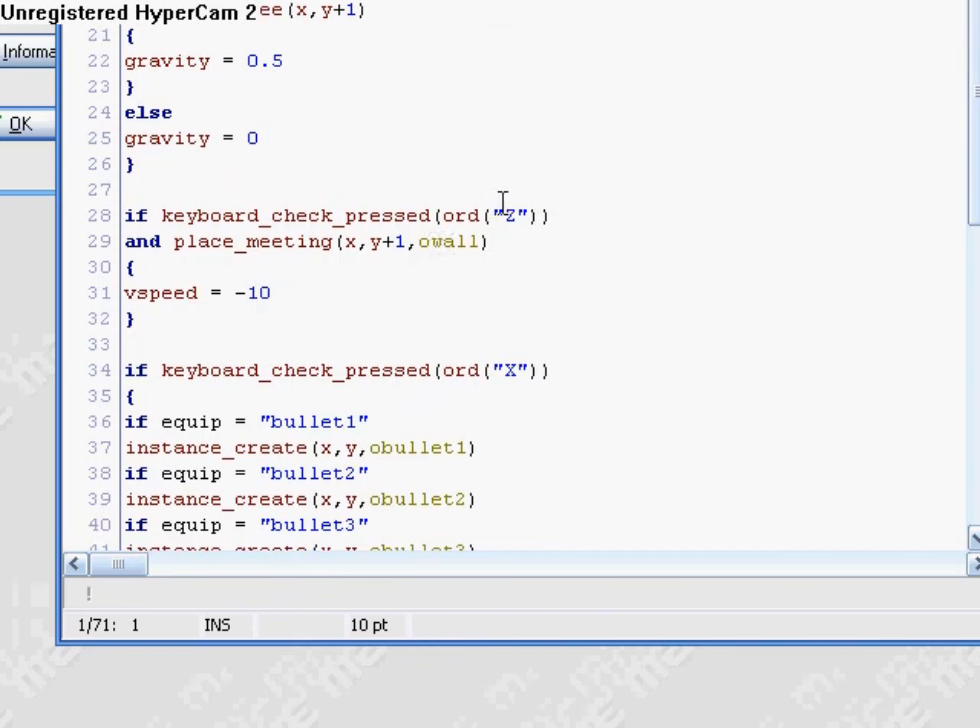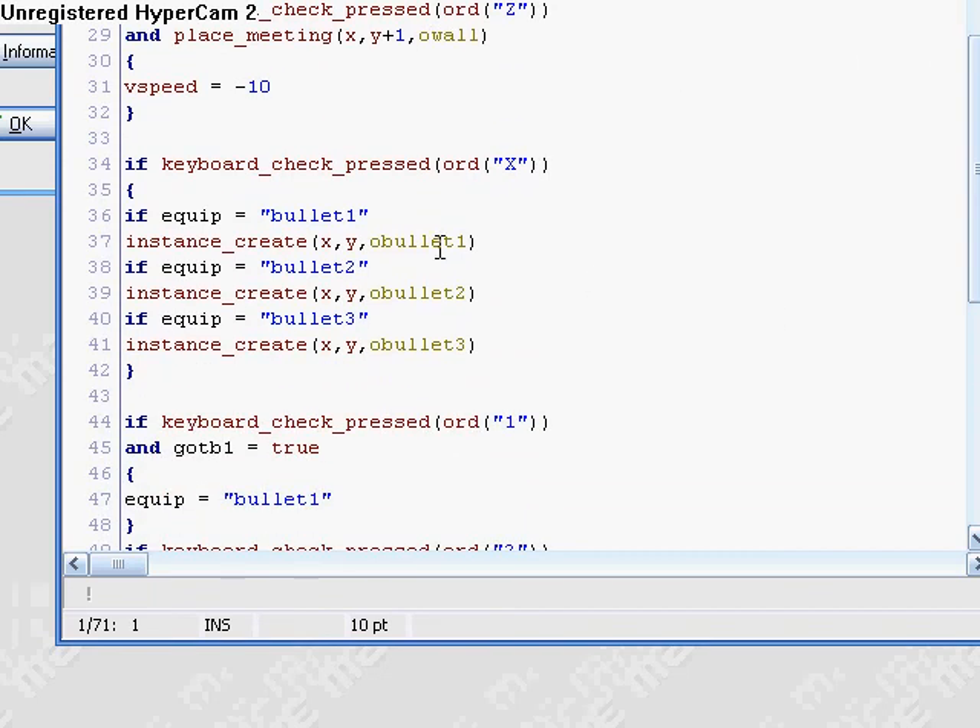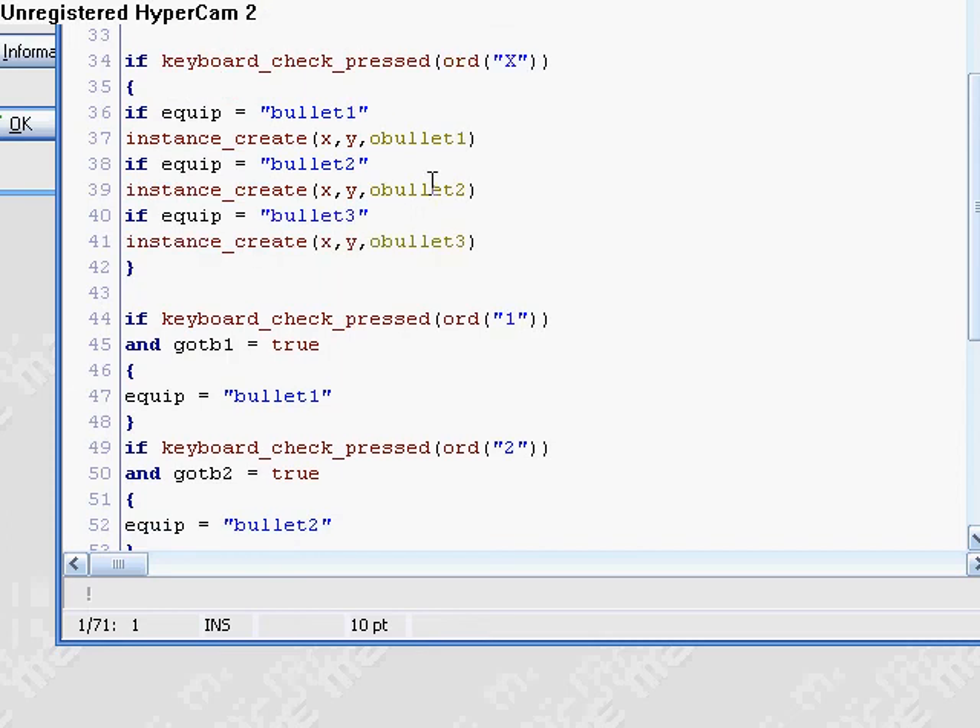You need to change this to O wall instead of object 2. Here it is: if keyboard check pressed X — in the other tutorial it just said instance create x, y, o bullet. But here we need to check what you have equipped. So if equip equals "bullet 1", then create bullet 1. If equip equals "bullet 2", create bullet 2. If equip equals "bullet 3", create bullet 3. Very simple.